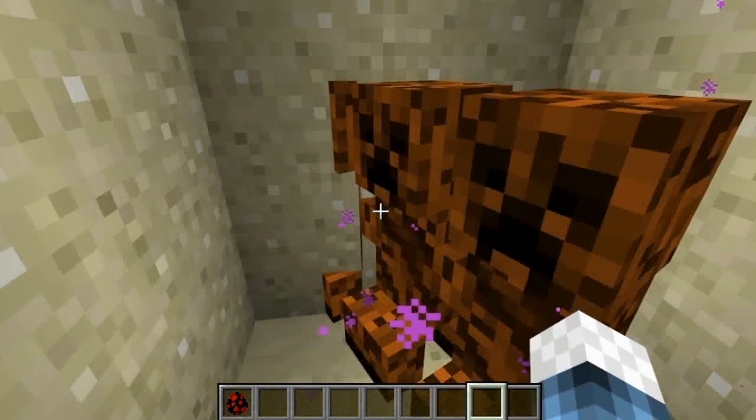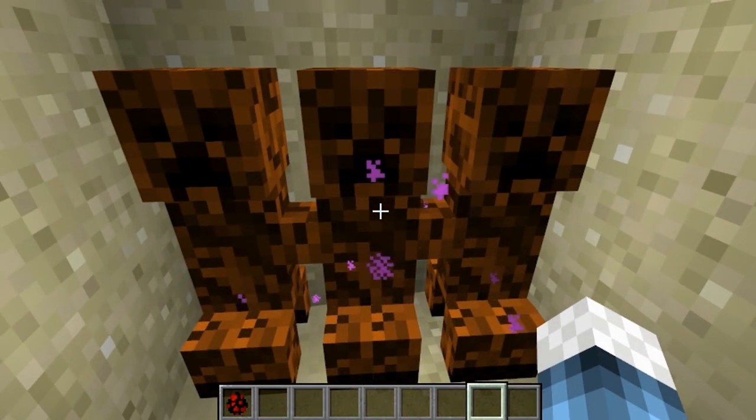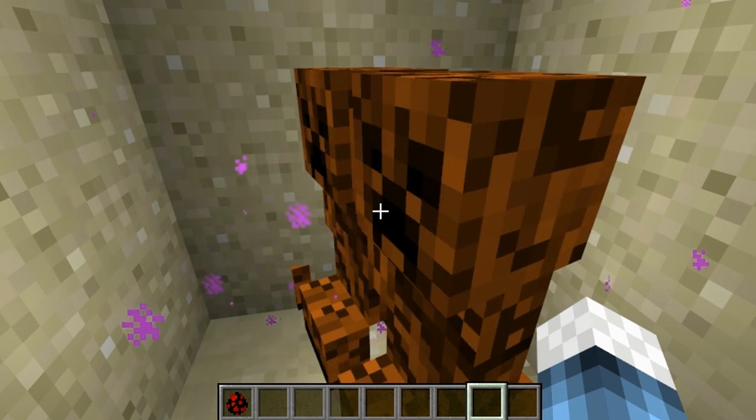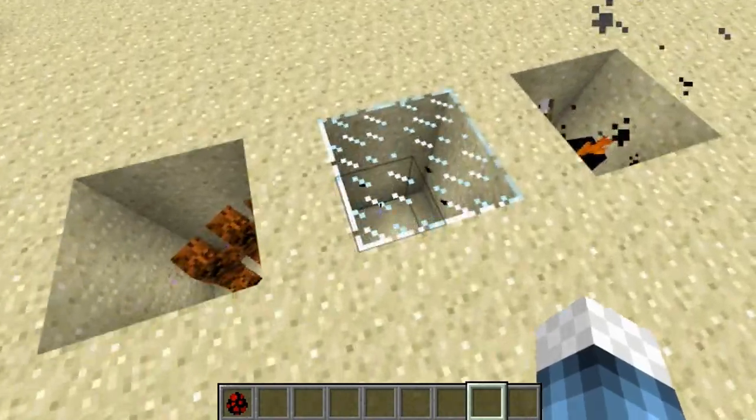Next we've got the Creeper Driller. He's got a particle effect, he's orange, and he doesn't die — unlike most creepers which blow themselves up. This one doesn't kill itself; it chases you and sets off little explosions. It's pretty deadly.